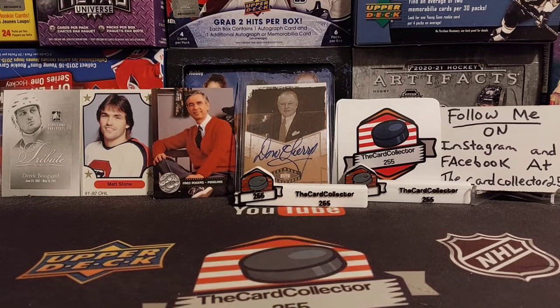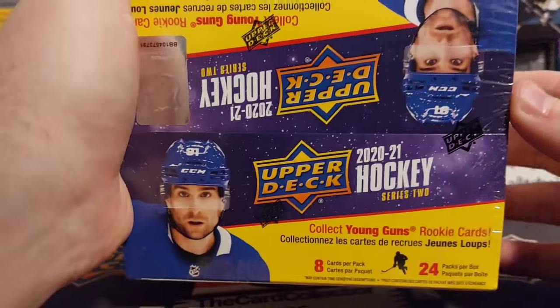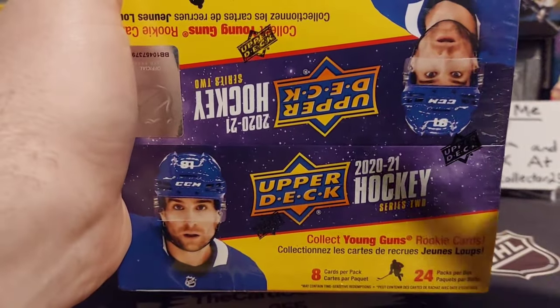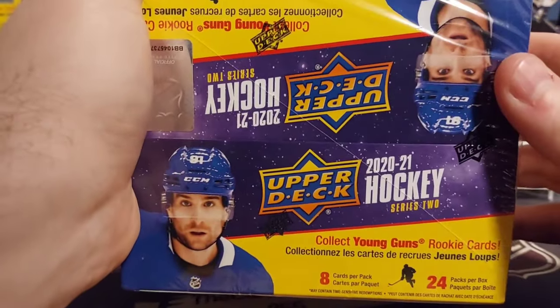Welcome guys, this is the Card Collector and welcome to video number two. We are hunting for Stutzla, Kaprizov, a lot of other young guns, Dylan Cousins, and more. This is box number two of six.